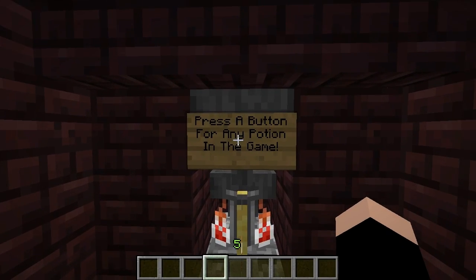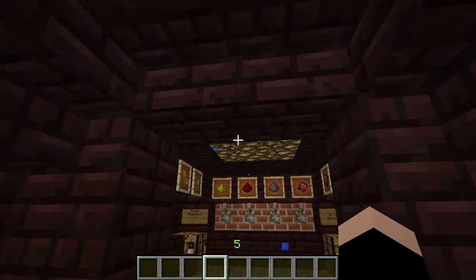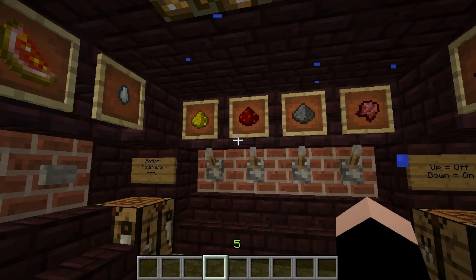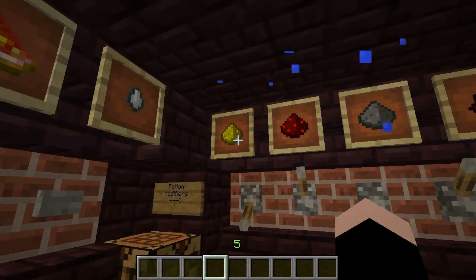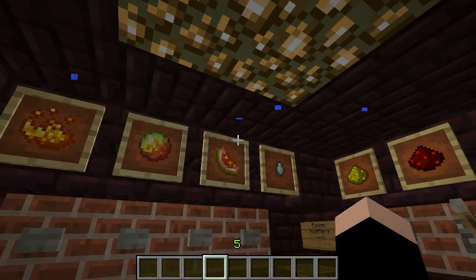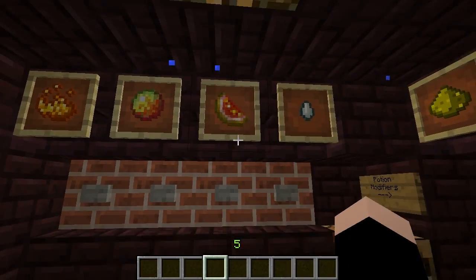What this is, is press a button for any potion in the game. It has some water bottles in here, and how about we use a potion to kill stuff. Let's get a splash potion that does upgraded stuff. We need a spider eye, and how about we do instant damage too, which is the opposite of the glistering melon effect.